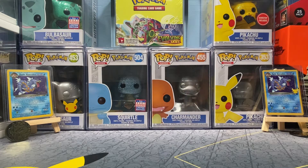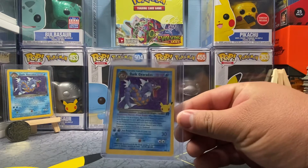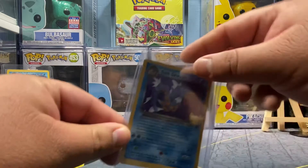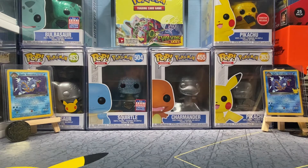What's going on guys, trainer Chico back, and today we're going to open up some celebrations. Still searching for that Shining Magikarp to go with this beautiful Dark Gyarados card that we have here — we need his partner in crime, so that is what we'll be hunting for today, and also hopefully we pull some other good cards, some nice classic cards.